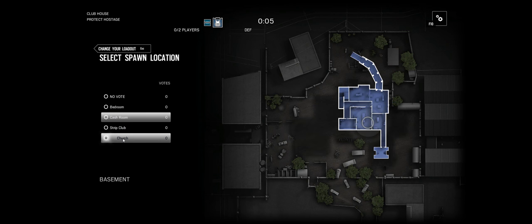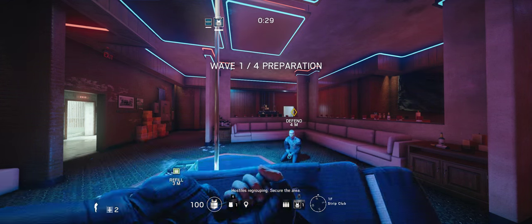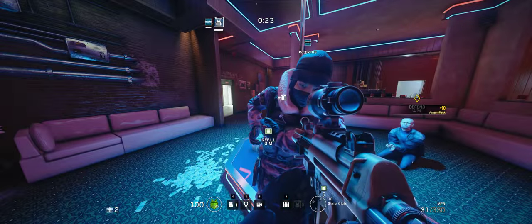We can go. So what do you think? Church? Strip club. I just picked one. Secure the area — I'll be there to support you if needed. We've got a good plan and a good team.